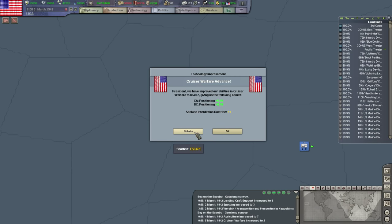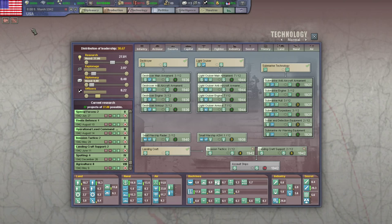Cruiser Warfare — that is a doctrine. And it is now ahead of time, so I'm going to cancel that and replace it with something else. What else is ahead of time? Agriculture — but we need the manpower, so even though it's ahead of time, I'm going to go ahead and sink research into there.